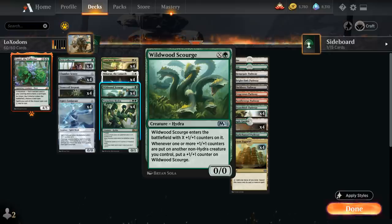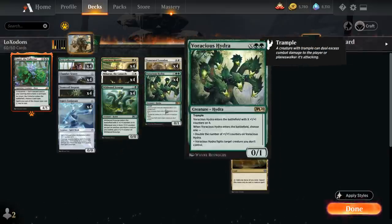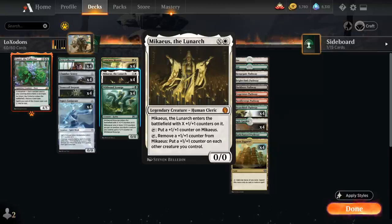Note it says non-Hydra, which includes other copies of Wildwood Scourge but also Voracious Hydra — one of our removal spells we cast for X plus double green. Voracious Hydra has Trample, enters with X +1/+1 counters, and when it enters we choose to either double the number of +1/+1 counters or have it fight another target creature we don't control. A neat trick: activate Michaeus the Lunarch in response to the fight ability to make our Hydra larger and hopefully win the fight.